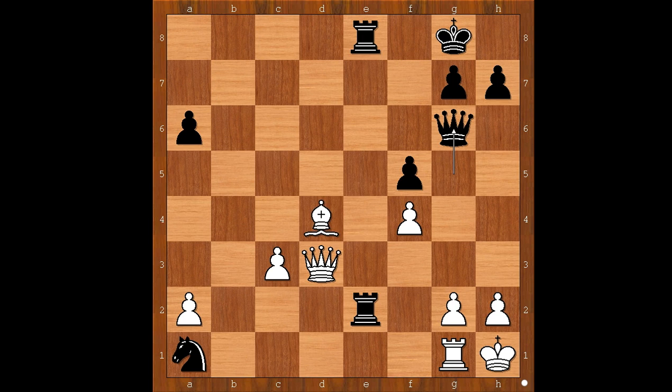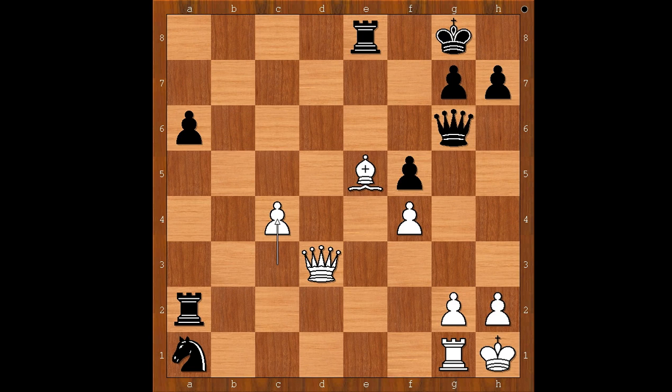Bishop to e5, cutting the communications between the two rooks. Rook takes pawn on a2. C4 threatening rook or bishop takes knight on a1. How to save the knight? Gustafsson played queen to c6. And now, if bishop takes on a1, rook takes on g2. If rook takes on g2, rook to e1 is winning. And what else? If rook takes on a1, then queen takes on g2 - checkmate.